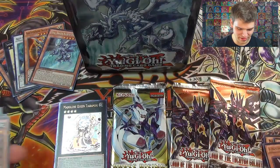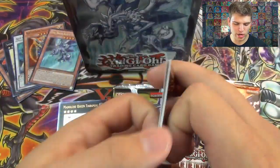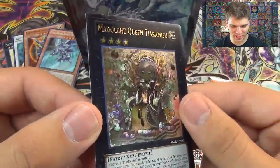Can't even see it, it's so shiny. We also got Plant Planet Pathfinder, Snow Dragon, and Abyss-scale of the Kraken. Take another quick look at that Madolche Queen Tiaramisu — oh baby!